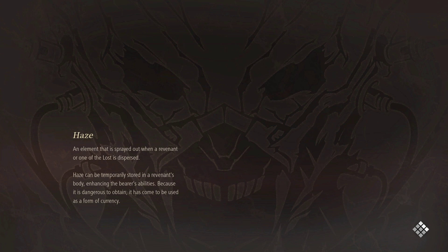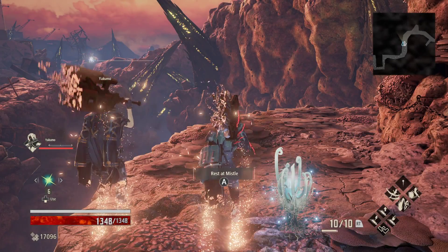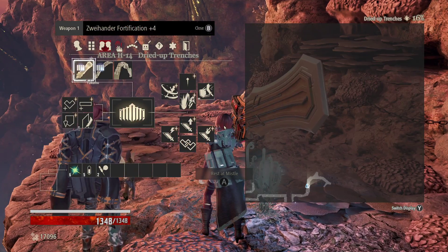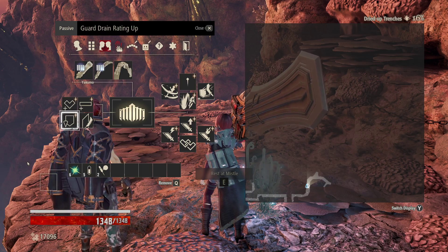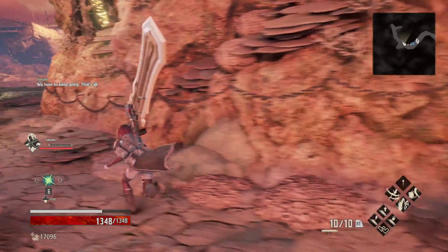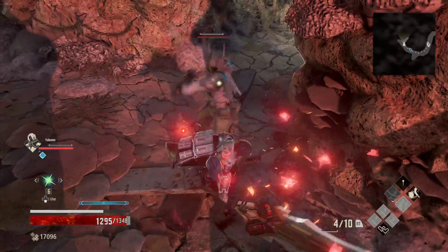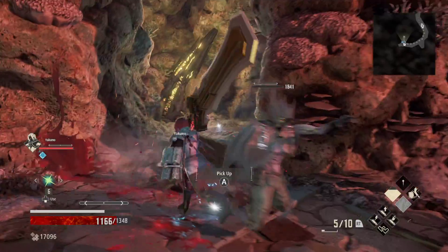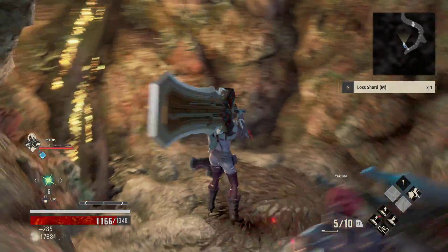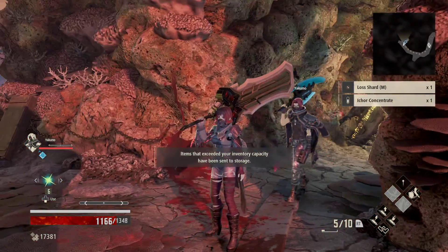This is the zone that comes after the butterfly, for those that have trouble remembering. So we have an enemy that is going to be immediately up ahead around the corner here. He's guarding a lost shot. This area is a little tricky, but not nearly as bad as the previous one.